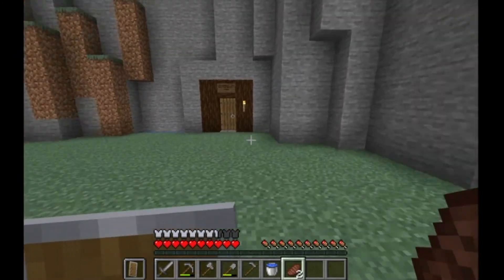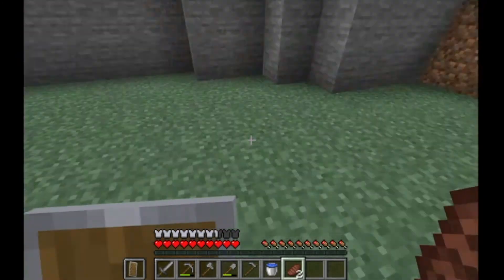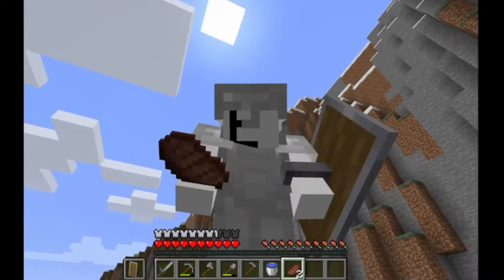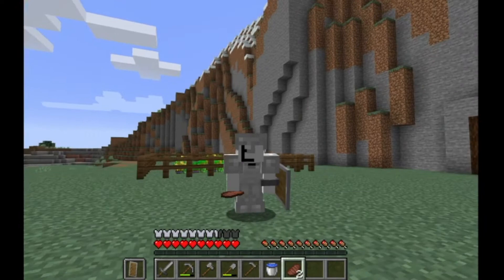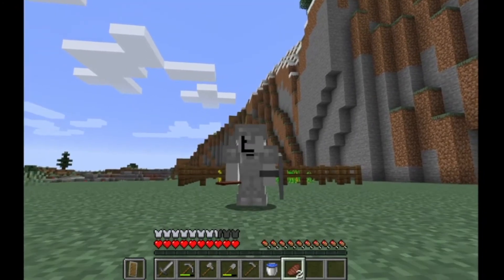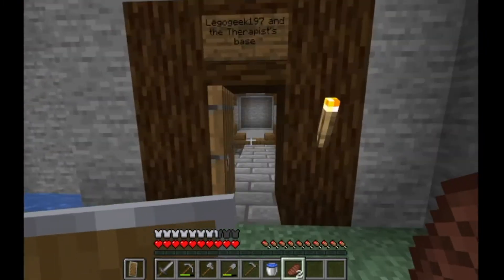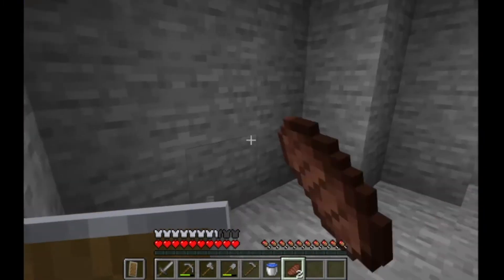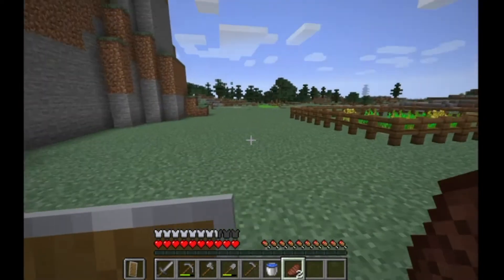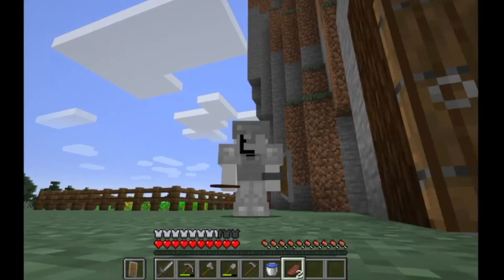We're going to have like a long area here — it's going to be amazing. Even though we died twice, it's not going to bring our spirits down. I'm just going to start clearing out areas for the farm, because we're going to have our farm inside — I don't want mobs to trample and stuff. I'll notify you once we've cleared it out.